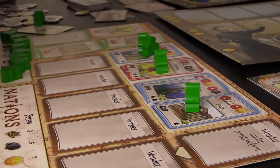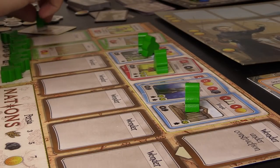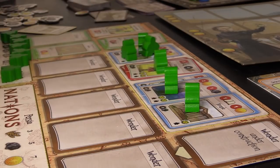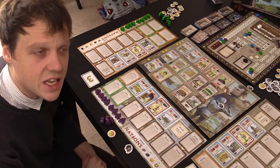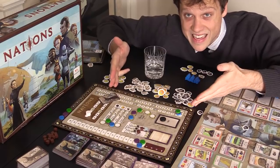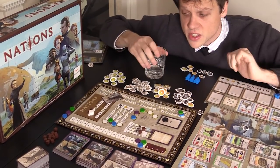Out of the gate, Nations seems simpler than Imperial Settlers. Or is it? No, it's definitely not simpler. We arrive at this Soviet spreadsheet of a central board.